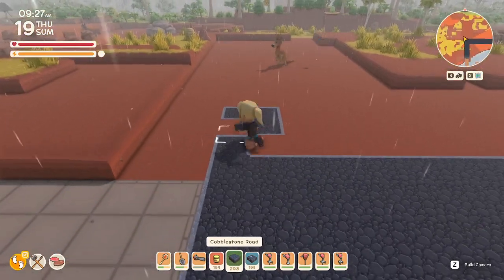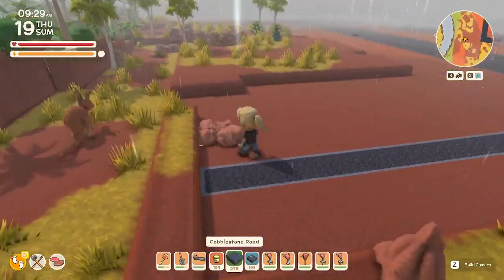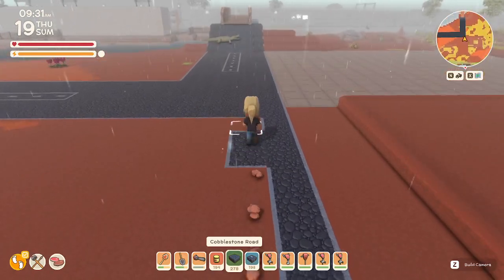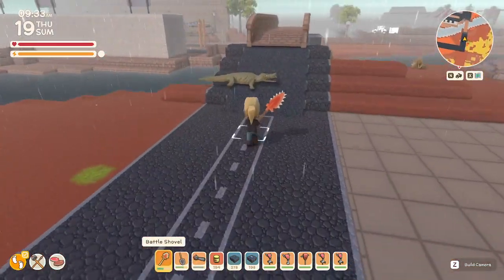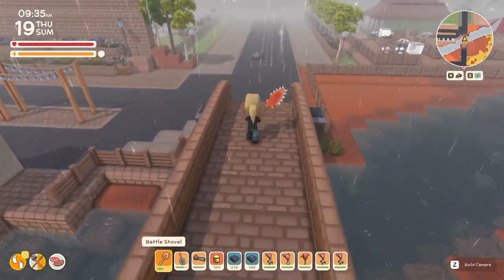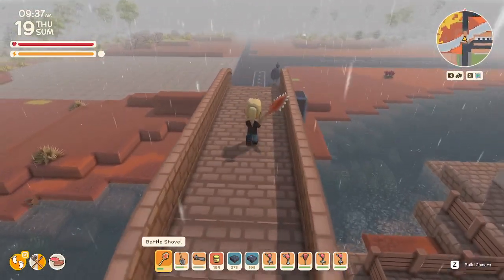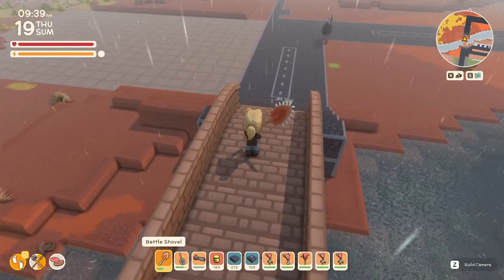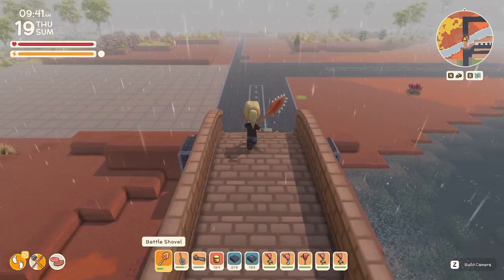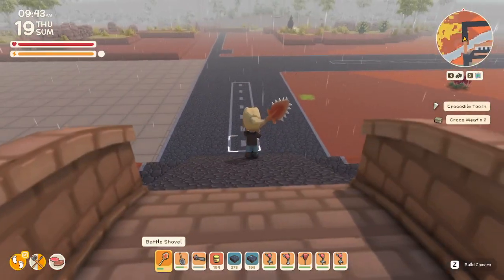We'll continue the road this way. Gotta be careful because the big emu is over there — and here he comes! Run, run, run — oh no, and a gator! Smack you, run away from you. Go away! You don't need to be in my town. Get, get — go all the way back to your nest!